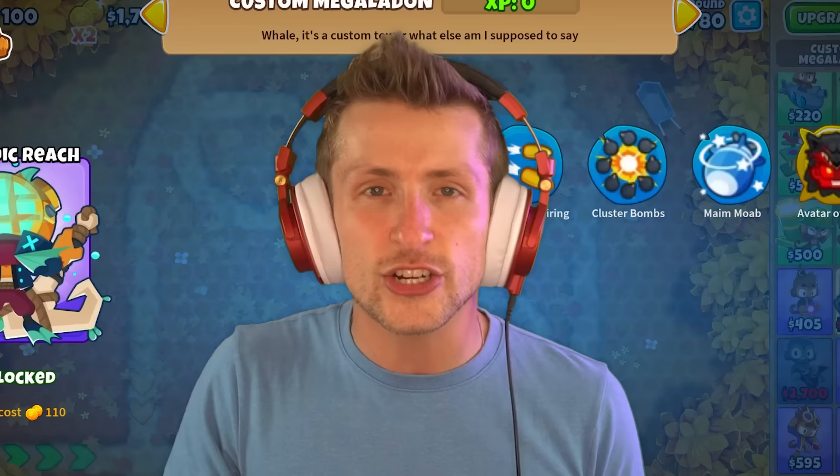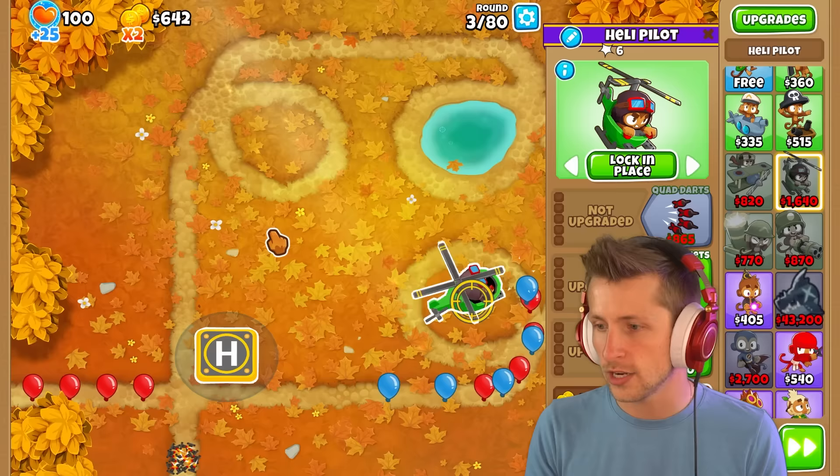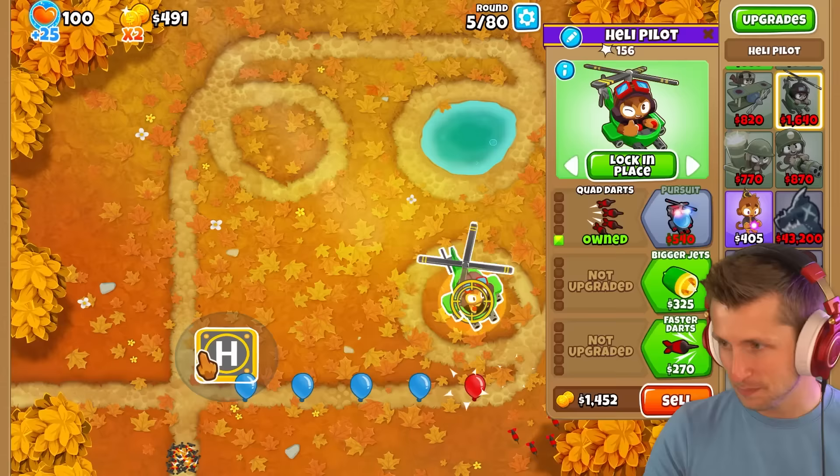This map's pretty long. I feel like we should just start off with a helicopter and be a little lazy with it — lock a helicopter in place and we'll just be fine. I'll probably get Pursuit on it, rush ahead, grab Pursuit, make sure that's done. Then we need to start making money because I need $43,000 to straight up buy the Megalodon, which is redonkulous. But I can get Pursuit now — woo!